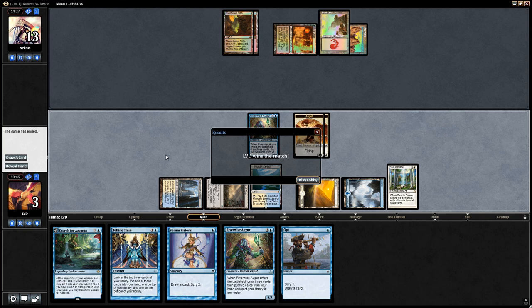We managed to beat Mardu Pyromancer with a timely Terminus and then a few timely Entreat the Angels, which we could set up thanks to the Augur. Rest in Peace might have done a lot of work here — don't really know what the opponent had in hand, but I expect they had a few Bedlam Revelers sitting there. On to the next one.